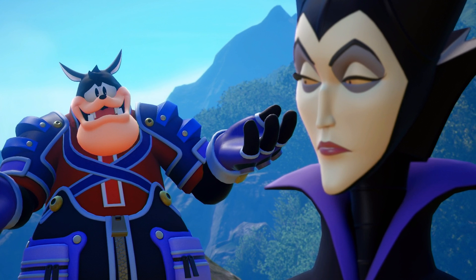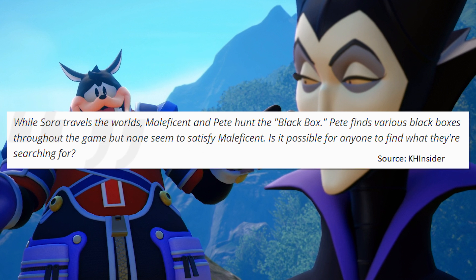Next are a couple of new screenshots of Maleficent and Pete. The first one looks to be that Maleficent and Pete are actually within the Tangled World, just judging by the environment in the background. As we know, Maleficent and Pete are going around different Disney worlds trying to track down the mysterious Black Box. The press information reads: 'While Sora travels the worlds, Maleficent and Pete hunt the Black Box. Pete finds various Black Boxes throughout the game, but none seem to satisfy Maleficent. Is it possible for anyone to find what they're searching for?' Interesting that Pete comes across various different Black Boxes, but clearly none of them are the specific Black Box that Maleficent is after.